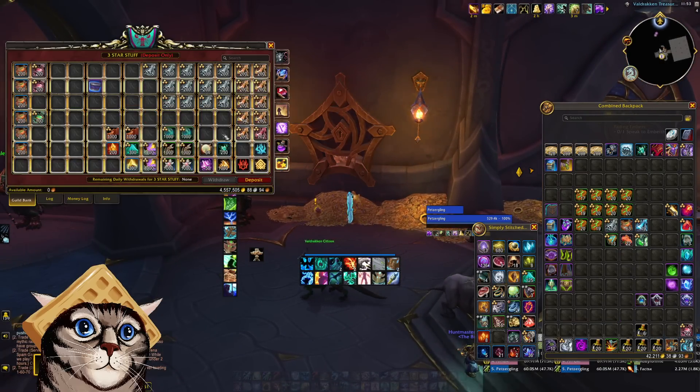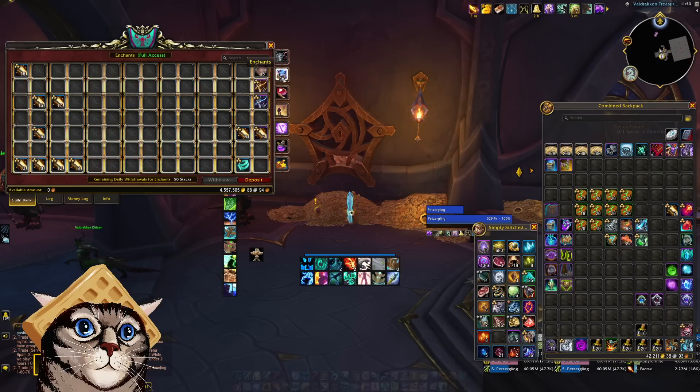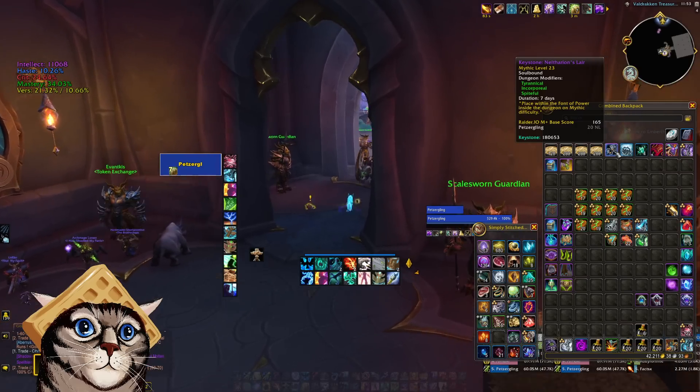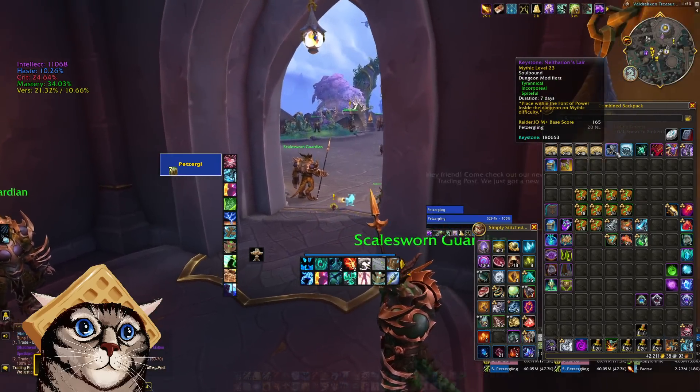Let's socket some items. The affixes this week are Tyrannical, Spiteful, and Incorporeal. Incorporeal is actually a pretty interesting affix that people have been wondering about.